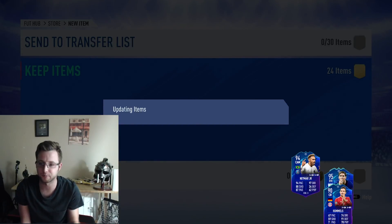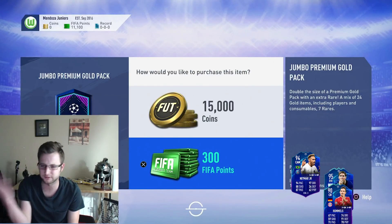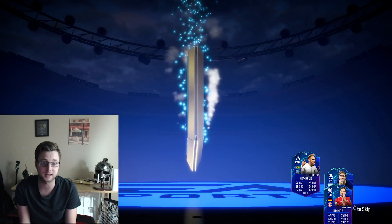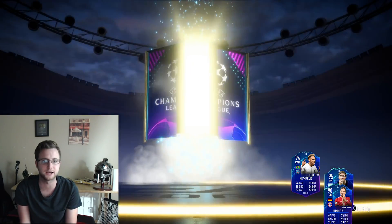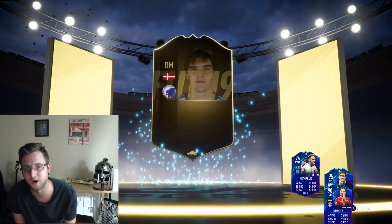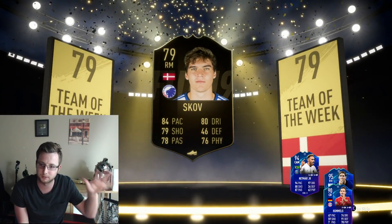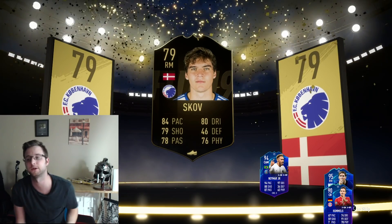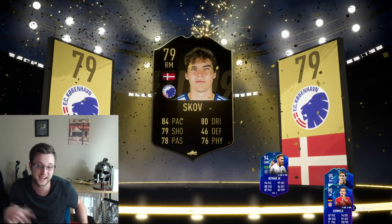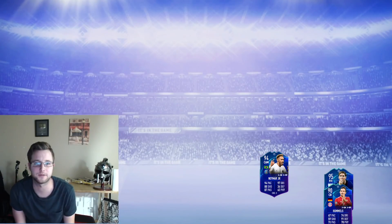I would like to see some big pulls — a Team of the Week Aubameyang would be nice. Next one up, striker — yes! We get a Team of the Week right mid, though, 79 overall. I was expecting a walkout, but at least we got a Team of the Week. So we lost yardage but it's only 10 meters, so it's not terrible — mid is now at 30.